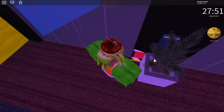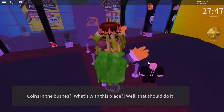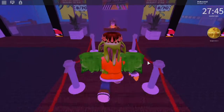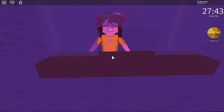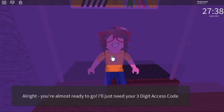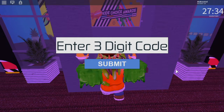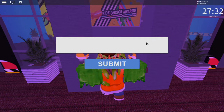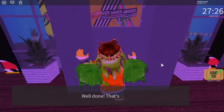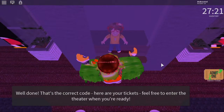Wait, I saw something in there. Looks like we got all the coins now — let's buy a ticket. You're almost ready to go. I'll just need your three-digit access code to let you into the event. Oh, there's an access code. Let's try the number we saw through the logo: one, two, seven. Submit! Well done — that's the correct code. Here are your tickets; feel free to enter the Cedar when you're ready.